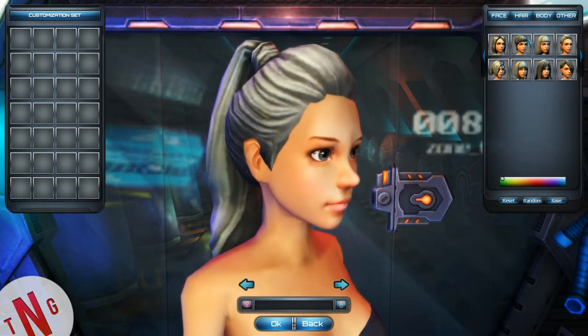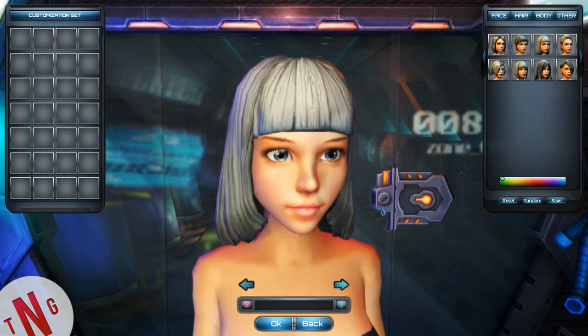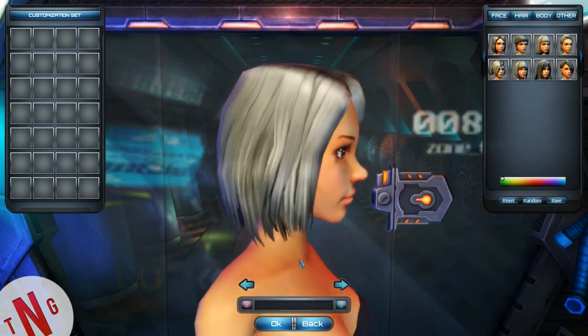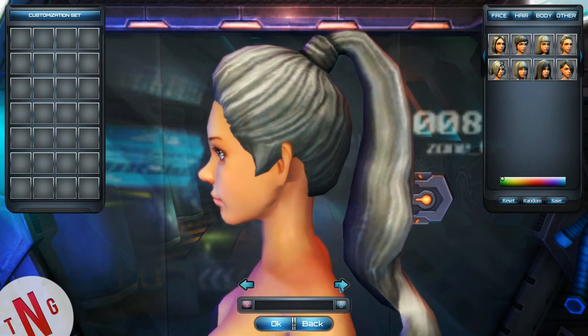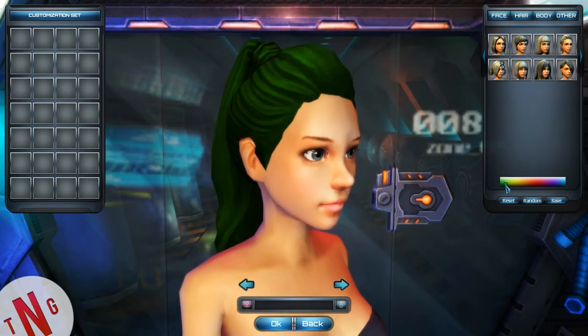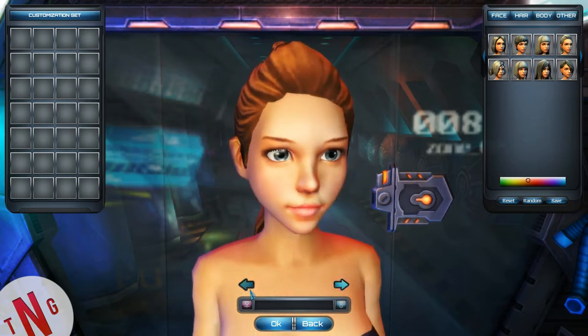Or monk style, or tomboyish. Let's go with the total Tomb Raider style here and give her... oh, she's a redhead! She's a redhead. Yeah, she's a redhead. That's nice.